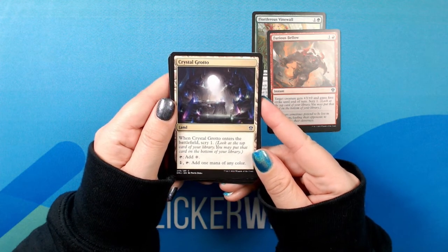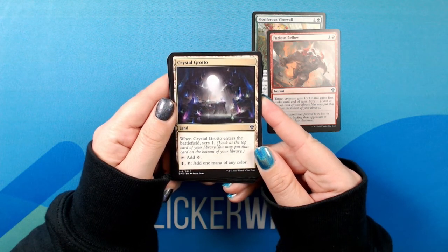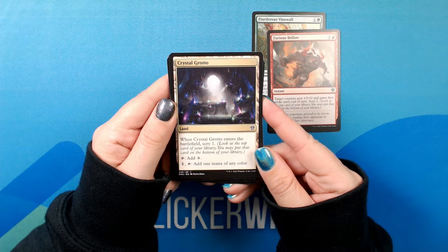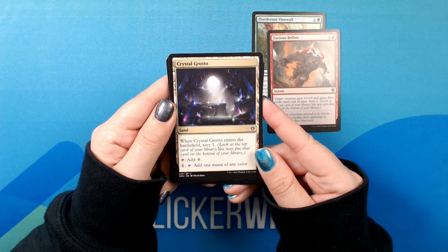Crystal Grotto. Land, common. When Crystal Grotto enters the battlefield, Scry 1. Tap: add colorless. One tap: add one mana of any color.